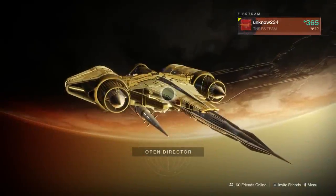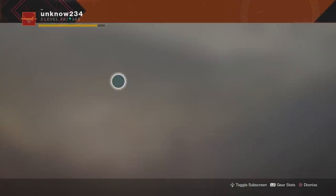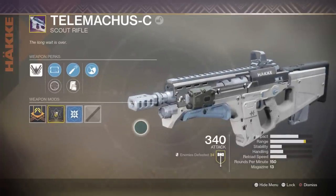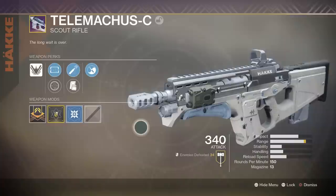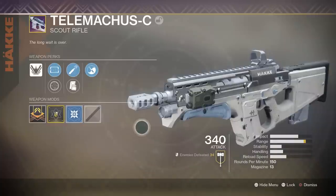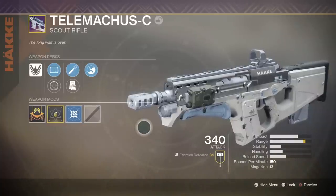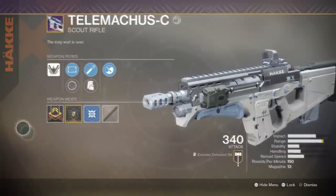Hey, how's it going everyone, welcome back to another YouTube video. Today we are taking a look at another weapon in the crucible — a kinetic scout rifle, the Telemachus-C. This one is a high impact, low rate of fire scout rifle firing 150 rounds per minute, and it comes from a legacy of 13. It's hard-hitting but slow.